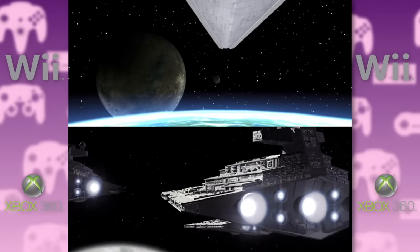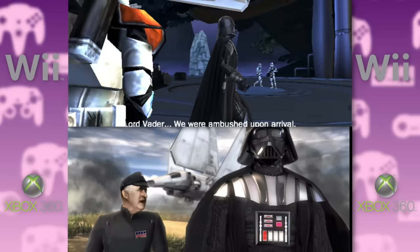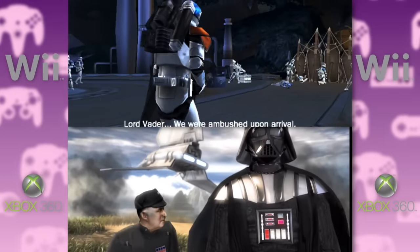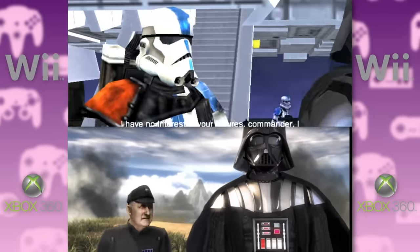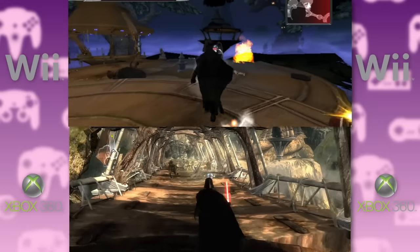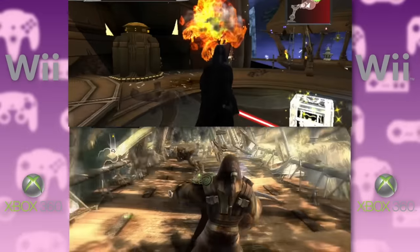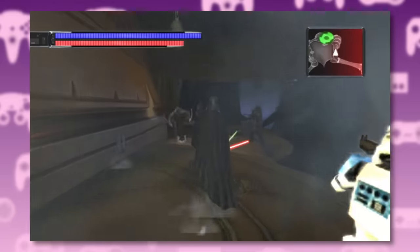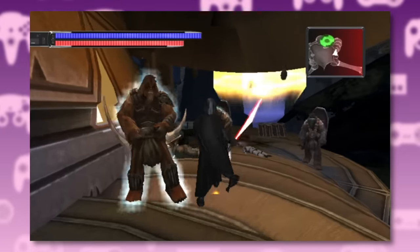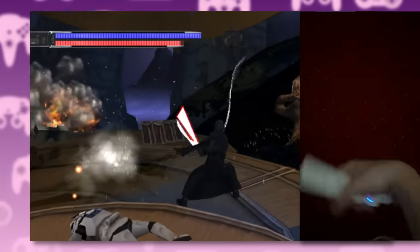Comparing the opening level of both versions: the cinematics are different, one's set at night instead of day, one has Vader greeted by the 501st while the other has an Imperial officer. LucasArts and Chrome must have been developing both games in parallel, working from the same script and concept but with execution largely up to each team. This being a Wii game, it obviously relies quite heavily on motion controls.